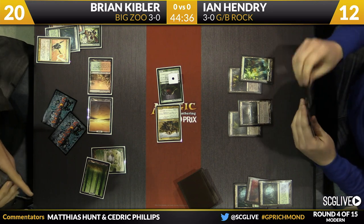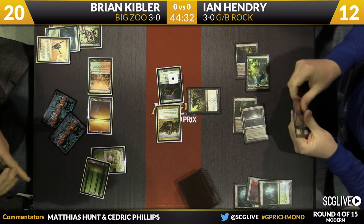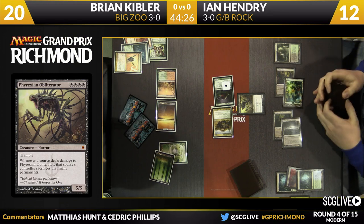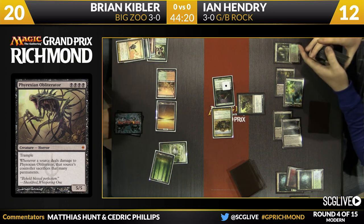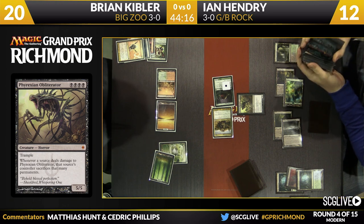Phyrexian Obliterator, it's your time. He waited one turn; I don't think he can wait a second one. And there is the 5/5. Things get very difficult for Kibler because getting through that thing is a major pain unless you have Path to Exile — you see the 5/5 Horror. This stops Kibler from attacking, but it doesn't let Ian deal damage. The second Obliterator is going to be really bad, because then Ian will start attacking with one and holding one back.